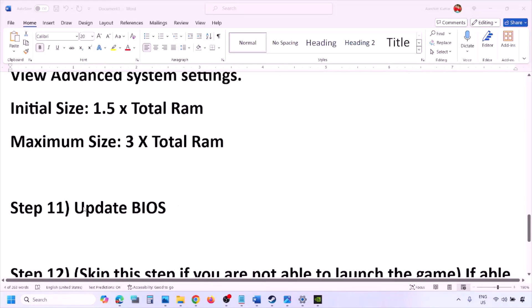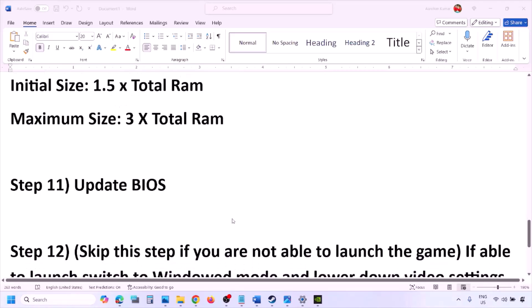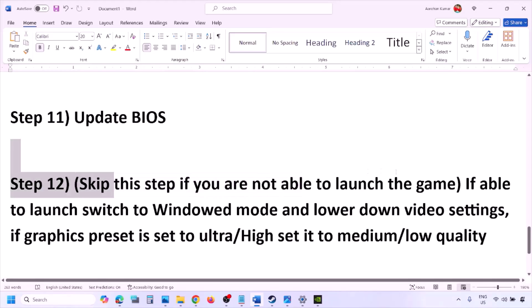The next step is to update the system BIOS. Go to your system manufacturer's website — Dell, Lenovo, etc. — select your model number, and find the latest BIOS update in the software and download page. For laptops, make sure the battery is above 10% and the AC adapter is connected before updating. During the BIOS update the system will restart — do not unplug the power cable. After the update, log in and launch the game.